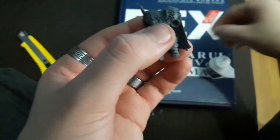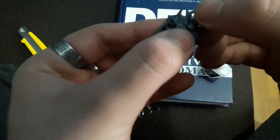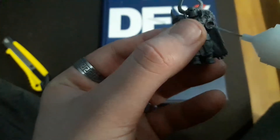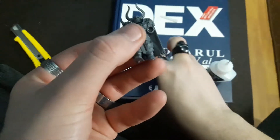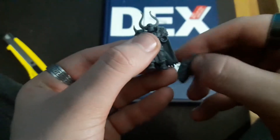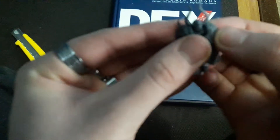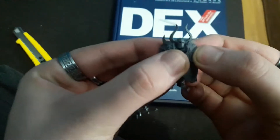I put too much glue again — that's one of my main problems. But after some time it just goes as it should be. Now let's give him the hand, and this is interesting because we're going to give him the shield so he can look badass while blowing a horn.